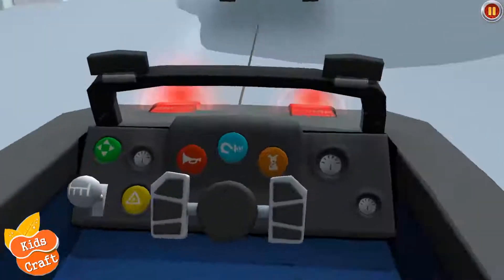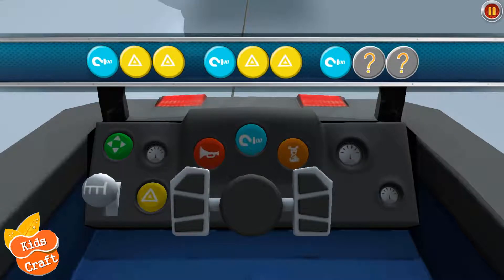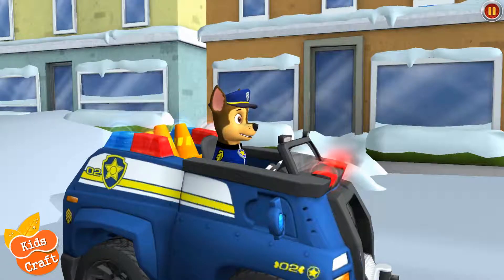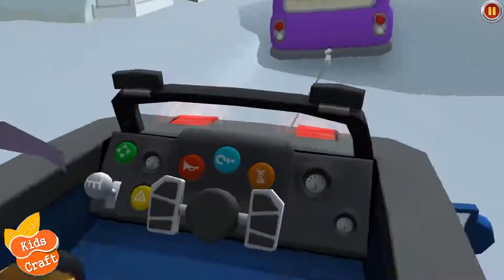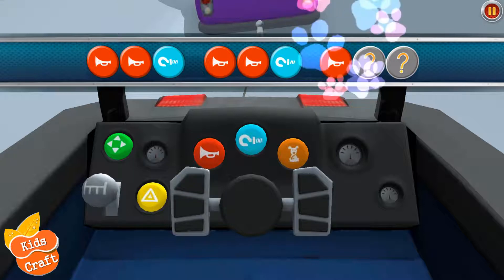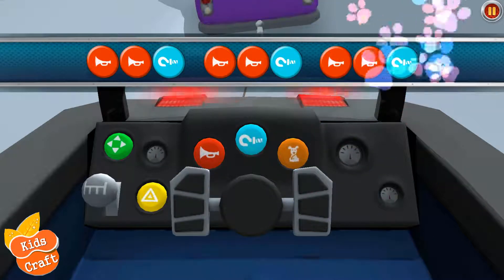I'll call out the pattern, then you tap the button with the color that comes next. The pattern is blue, yellow, yellow, blue, yellow, blue — which two colors come next? Great work! Awesome job! Heave ho! We've almost got this car unstuck, we just need to pull a little bit more. The pattern is red, red, blue, red, red, blue — which three colors come next? Awesome job! Great work! Awesome job!